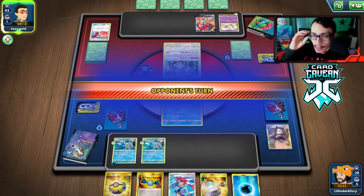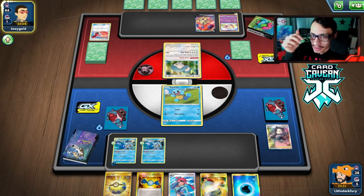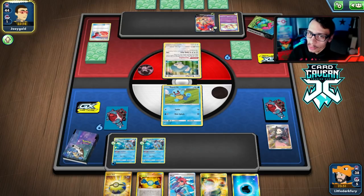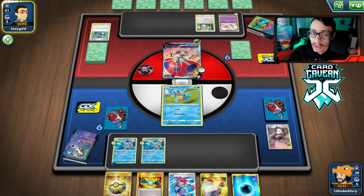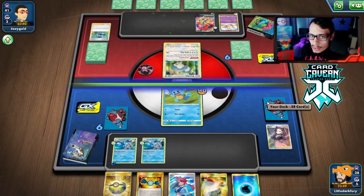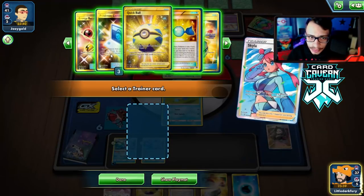We evolve the bench and Marnie them — hopefully they don't hit anything good. We got Skyla, which is a pretty good hand. Next turn we can get both Blastoises into play, knock out the Snorlax with Blastoise GX. Blastoise GX removes all energy off itself so it can't take much damage. Orbeetle can't one-shot it, and we're a deck that can easily one-shot Orbeetle.